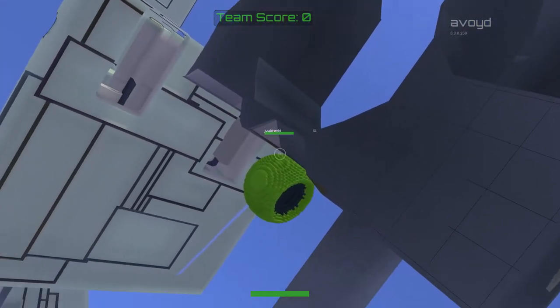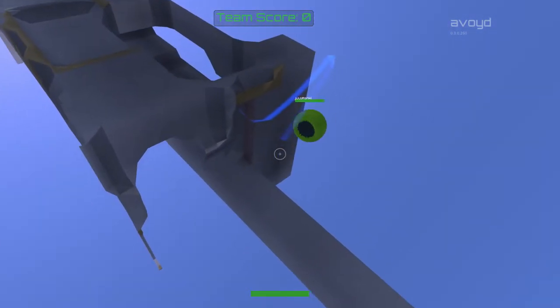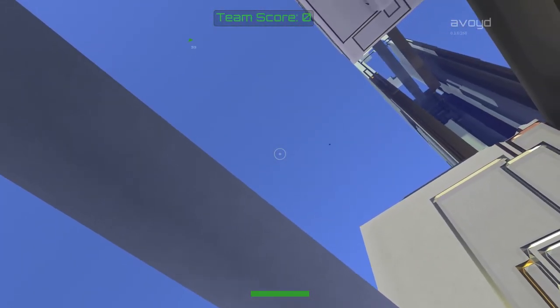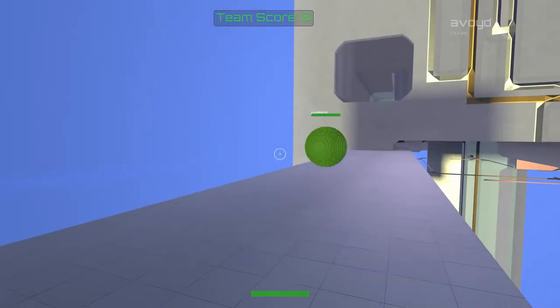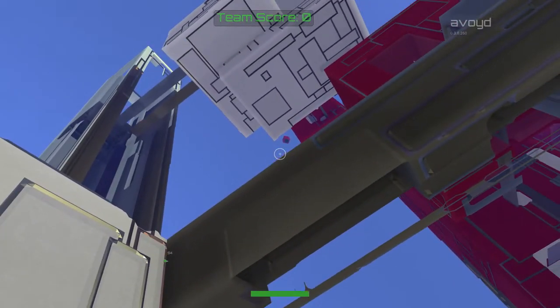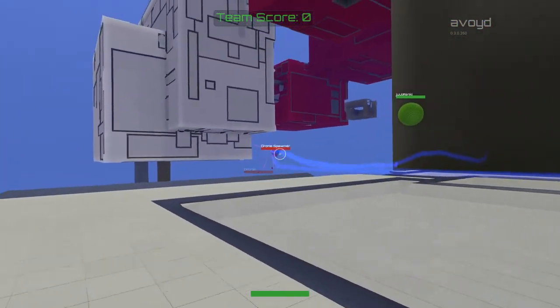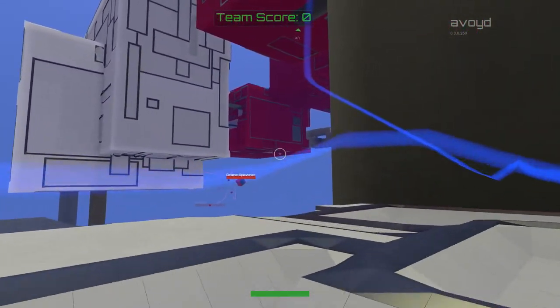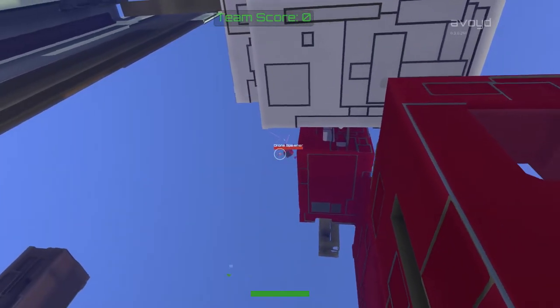Once we click play, we're in the game world. There you can see Juliet — she's on the surface. I'm flying around so I'm going to reattach myself to the surface here and now we're going to head off to try and find the enemy. On the other side I can see a drone spawner.